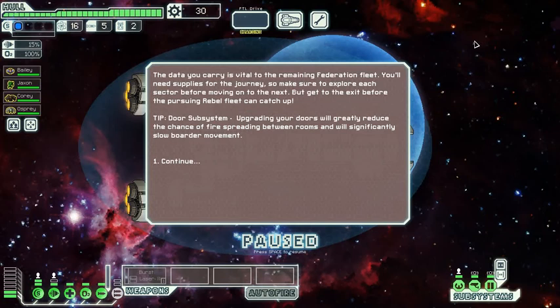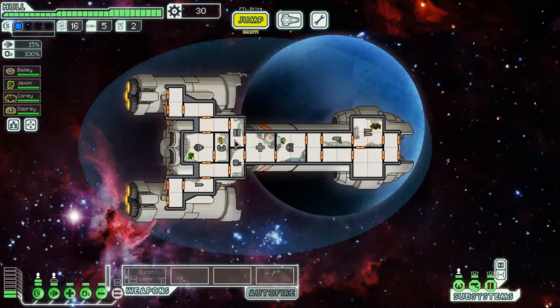The data you carry is vital to the remaining Federation fleet. You'll need supplies for the journey, so make sure to explore each sector before moving on to the next, but get to the exit before the pursuing Rebel fleet can catch up. There's the Federation — I'm playing as the Federation cruiser, and the Federation is at war with the Rebels. The Rebels are winning the war, but I have information that could turn the tide, and I need to get it to the Federation before the Rebels kill me.